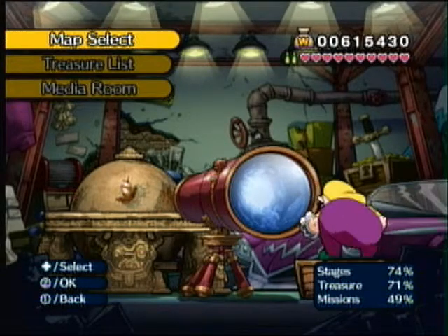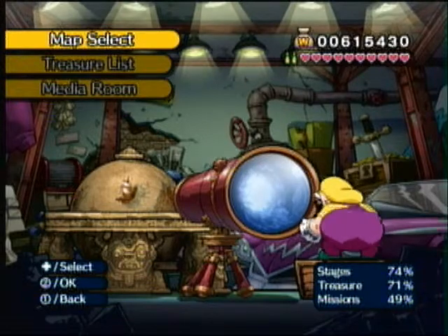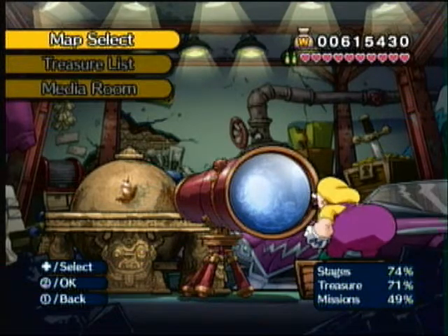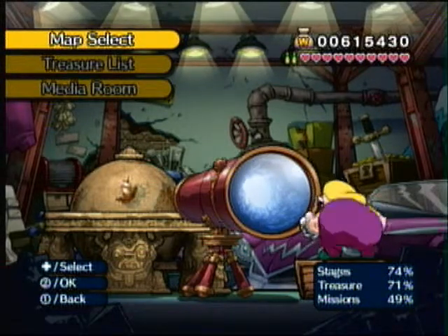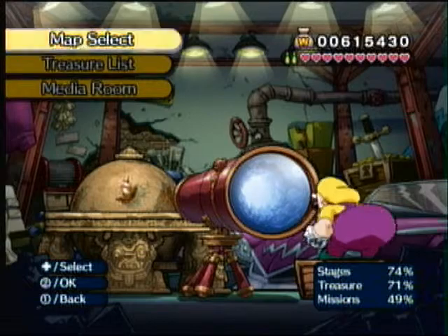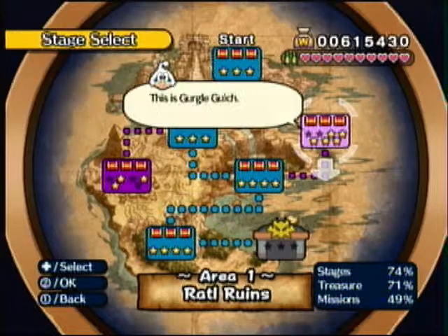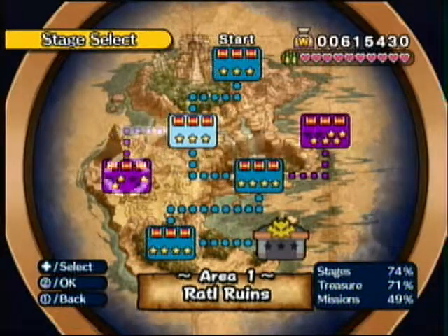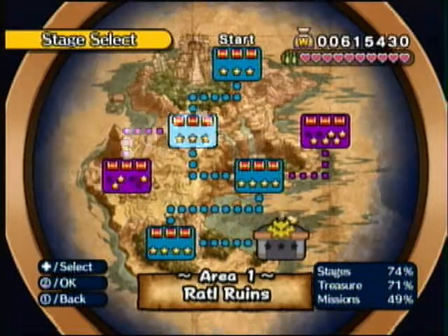So now we're going on to the secret levels, and I'm not calling these bonus missions because we're still not done with the game. Simple as that. In this episode, I'm gonna try showing off the best ways to do both of the missions in Rattle Ruins, in some of the levels that we've already seen before, which you should be pretty familiar with. How about I start off with Gurgle Gulch?